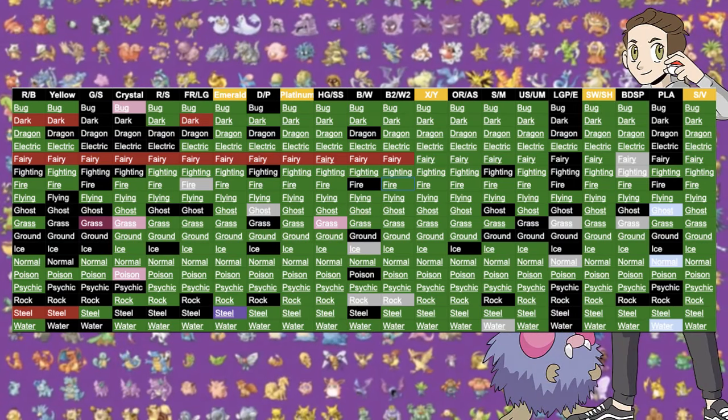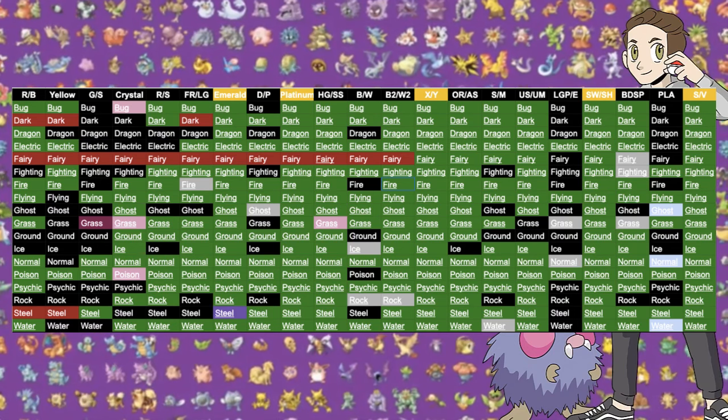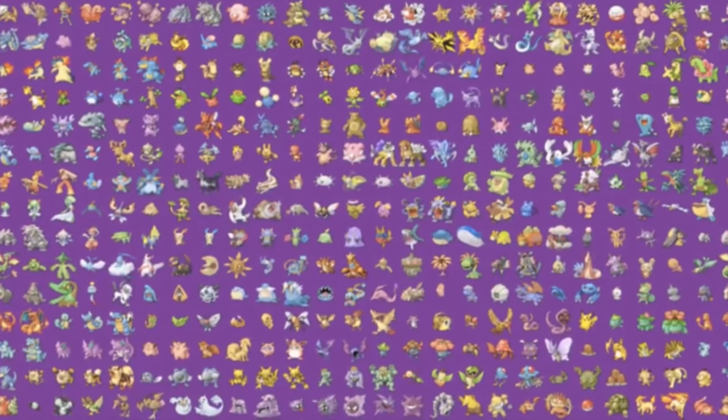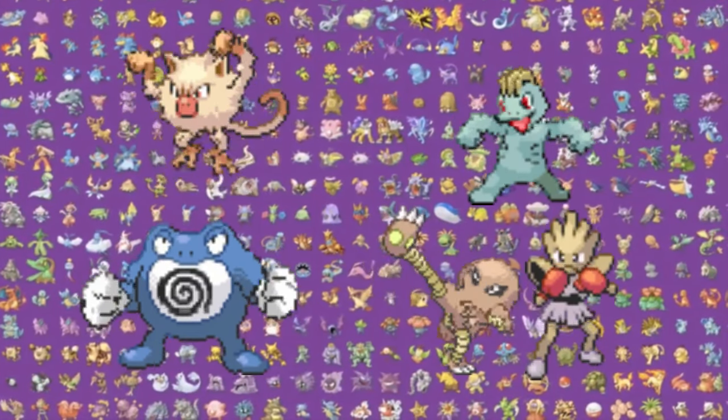There are some monotype hardcore Nuzlocke challenges that have not been done on YouTube before, so I'm going to be filling the market by playing Pokemon Red, Nuzlocking with only fighting types. This challenge only gives us four available Pokemon to use: the Mankey line, the Machop line, Poliwrath, and either Hitmonchan or Hitmonlee.